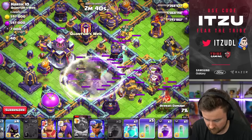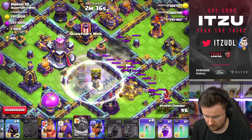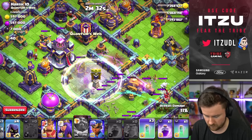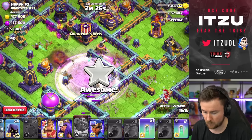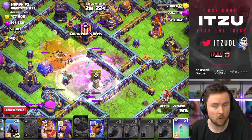Turn everything invisible — one, two, three, four. Turn everything invisible again — one, two, three, four. Things are looking good. Rage everything up again, obviously count to four, and then make sure you're turning your super archers invisible. At this point you kind of know the drill.